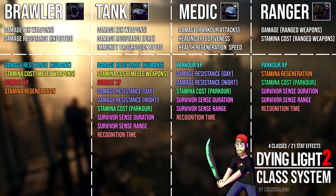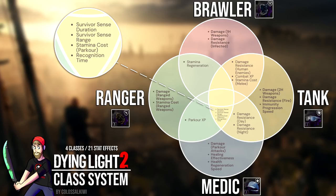It's important to note that those are just the main stats exclusive to those classes, but there are a lot of stats that have a lot of crossover between the classes. For instance, you can get extra combat XP and decreased stamina cost for melee weapons from both Brawler and Tank gear. I did take the time to make a Venn diagram that hopefully clearly displays all of the 21 stats I've found in-game, and how you can acquire those stats through different classes. I've yet to find a stat that is universal across all four classes, but there are a few that are shared amongst three classes.